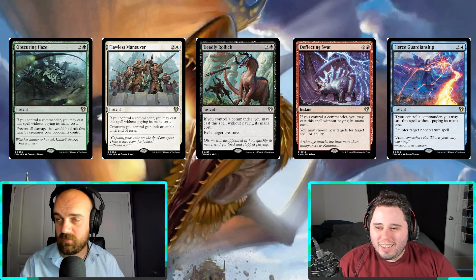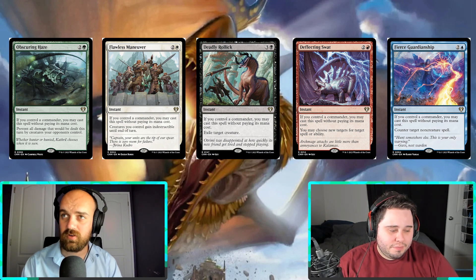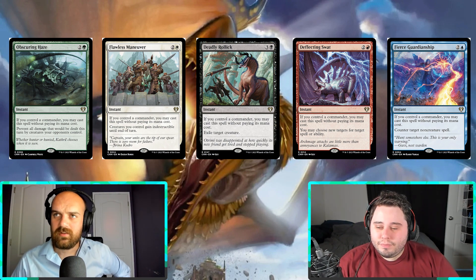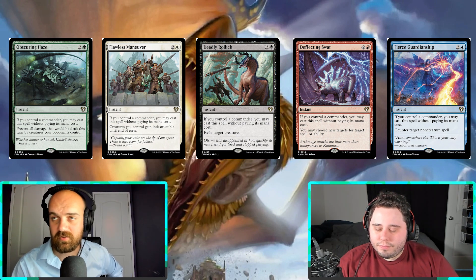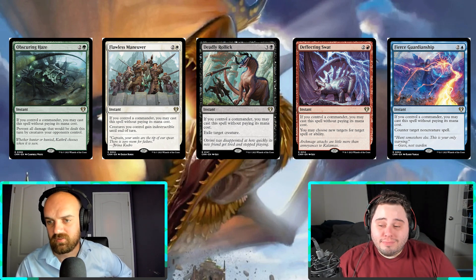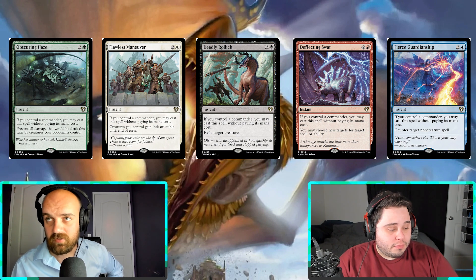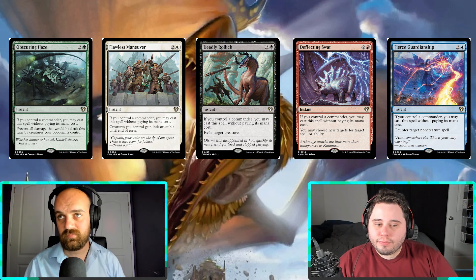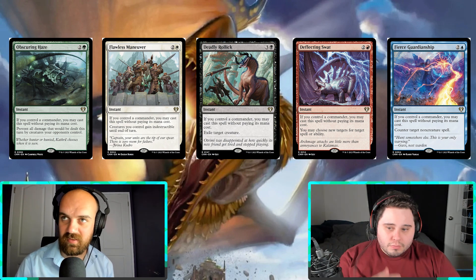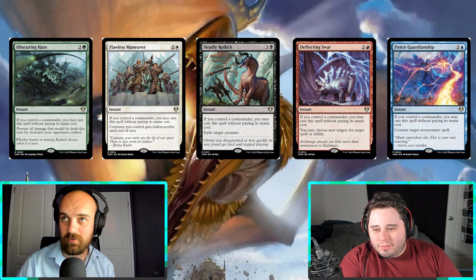The green one — Obscuring Haze — isn't quite as powerful as the other ones, but the other four are really powerful cards. Being able to tap out and cast your commander, three of these are protection spells: Flawless Maneuver gives all your creatures indestructible, Deflecting Swat can change the target of a spell, and Fierce Guardianship counters a non-creature spell. Those are all insane at zero mana. These are amazing reprints because more people need them, but I also want to put this as one of my mistakes.